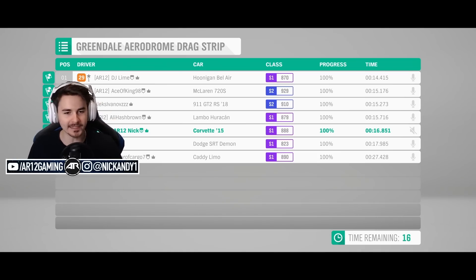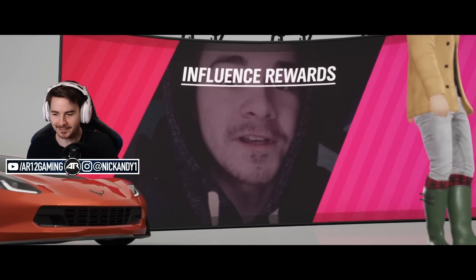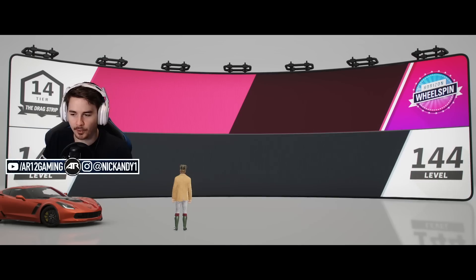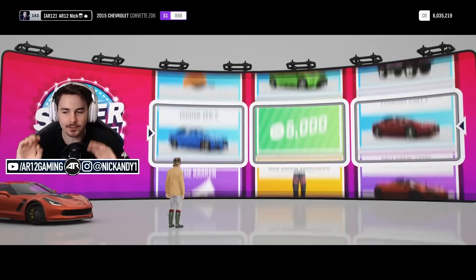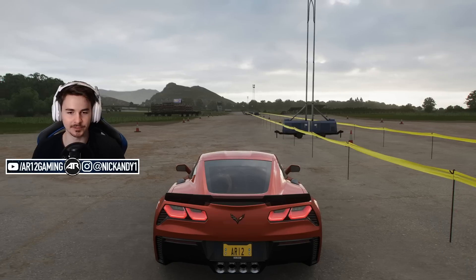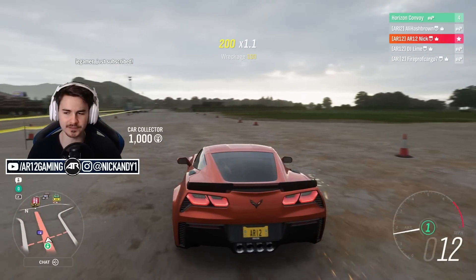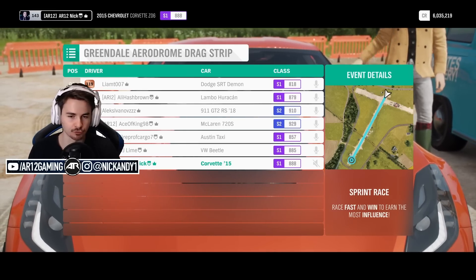My car's spinning its wheels. Where is the Demon — how is it all the way back there? What's wrong with the Demon? Ali says he short-shifted. So the Bel Air takes it even though it went whoop off the whole drag strip. 720S second, GT2RS picking up third. DJ wheelied so freaking hard. I'm more surprised by the Dodge Demon — what the hell is going on with it in this game? It should be catching up toward the end. You know what, Liam, go put drag tires on it to make the results a little more fair.